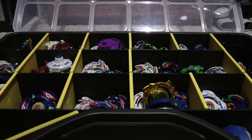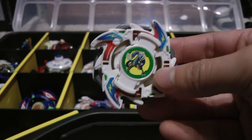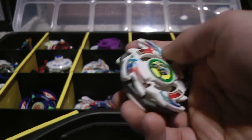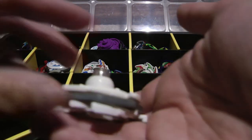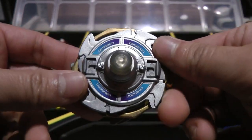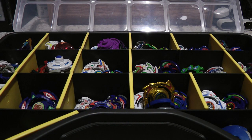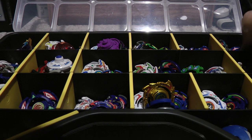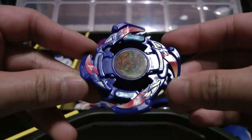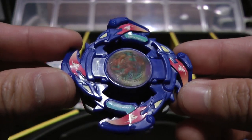Now on to V-Force. I'm going to start with the V's. Here is Dragoon V Victory - once again this is a hybrid between the Hasbro and Takara version, because the attack ring, bit chip and weight disc are Hasbro but the blade base is Takara. I'm glad I finally got a better blade base for Dragoon V. I also have a Silver Dragoon V, which is pretty cool. Here is Dranzer V Volcano, Hasbro version - I finally got it because I wasn't really satisfied with my TT Hongli version.